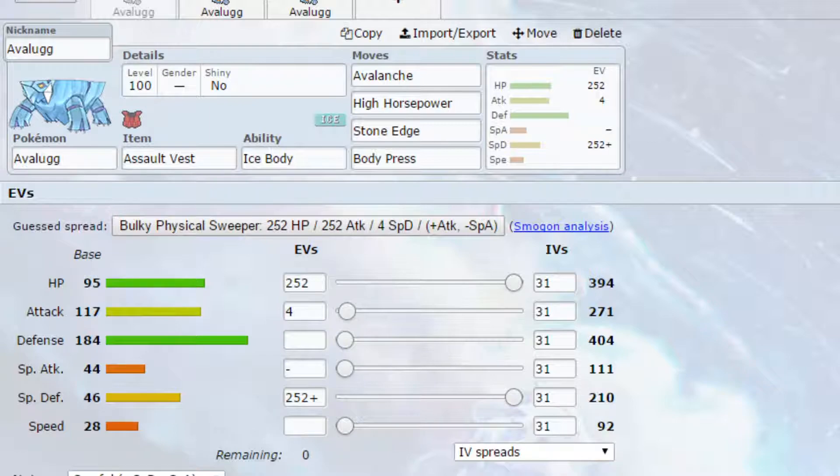The first set is an Assault Vest set. As I said, the special defense is very, very low on Avalugg. If we can increase that with the Assault Vest, that will make Avalugg very much tanky and allow it to actually live some different hits. The Assault Vest increases our special defense by 1.5 times, taking it from 210 to 315, which is reasonably high.